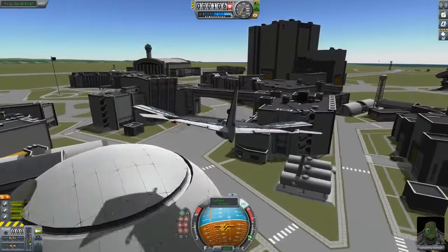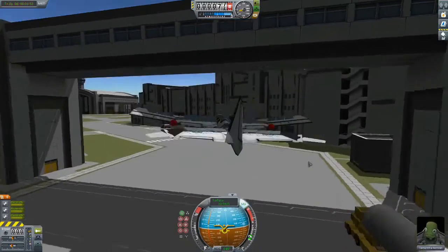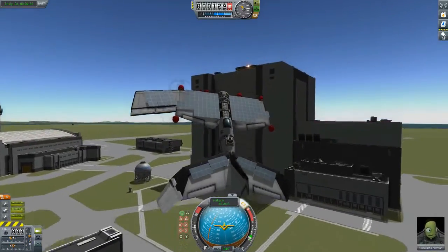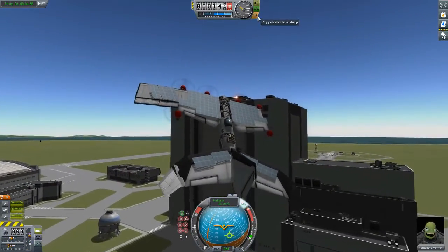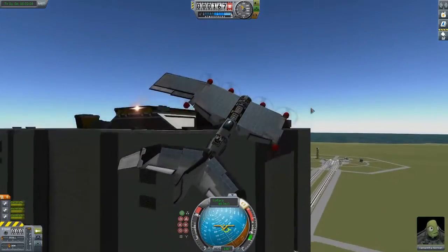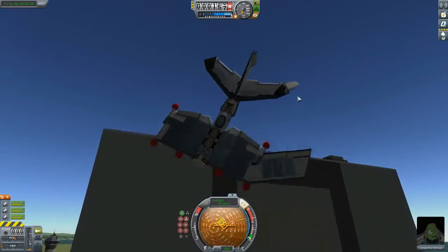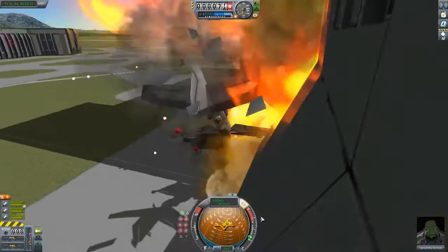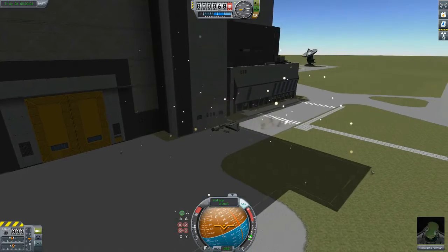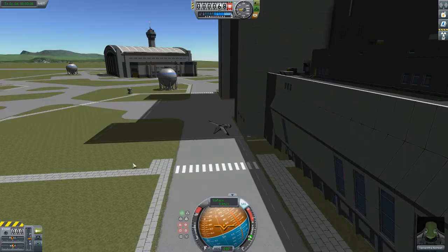Going through the bridge. I think she might do it - I think she might have this. Underneath! Can you land it? I don't think she can land it. She's alive? She made it through the bridge, but did not get it on top of the Vehicle Assembly Building. Let's go over to the other vehicle.